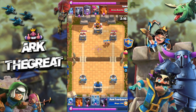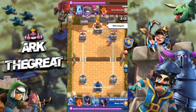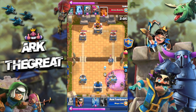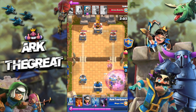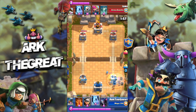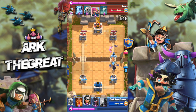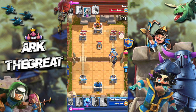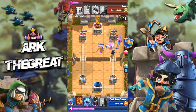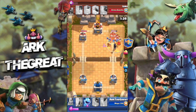My opponent was able to distract my battle ram with his log and tombstone, but my barbs still manage to get to the tower since the ice golem cleaned up the skeletons. My opponent makes a good play — takes advantage of the mega minion and graveyard, poisons my night witch, and gets about 1,500 damage. So what do we do? We bridge spam, because that's what this meta is — you just bridge spam for the win. We poison as well.